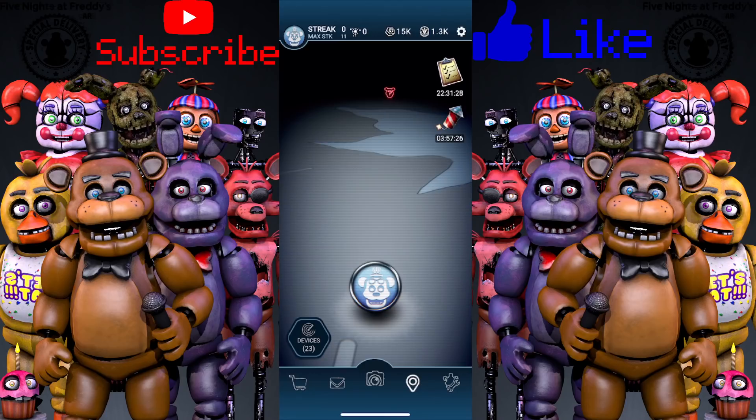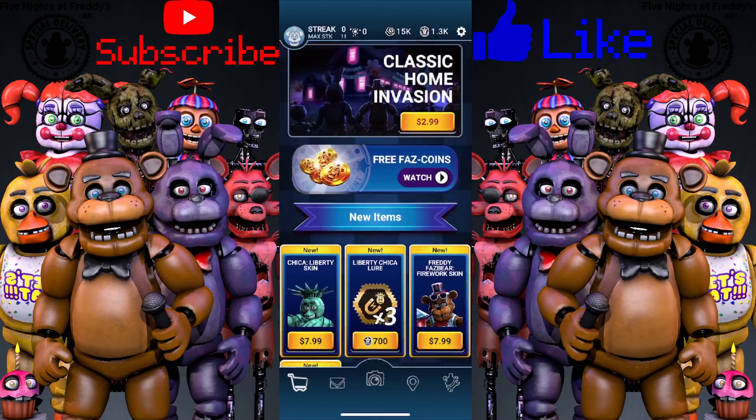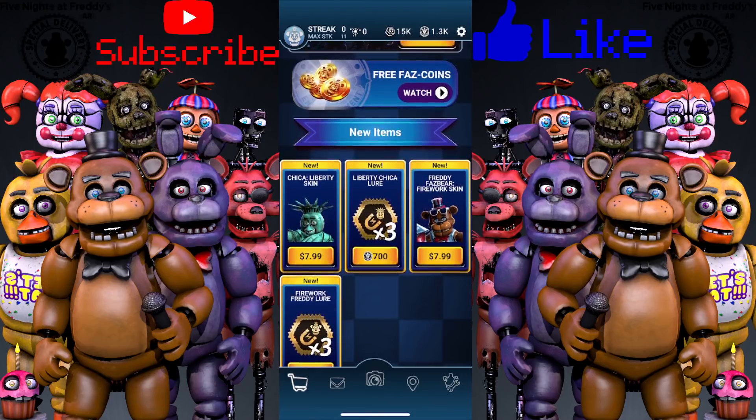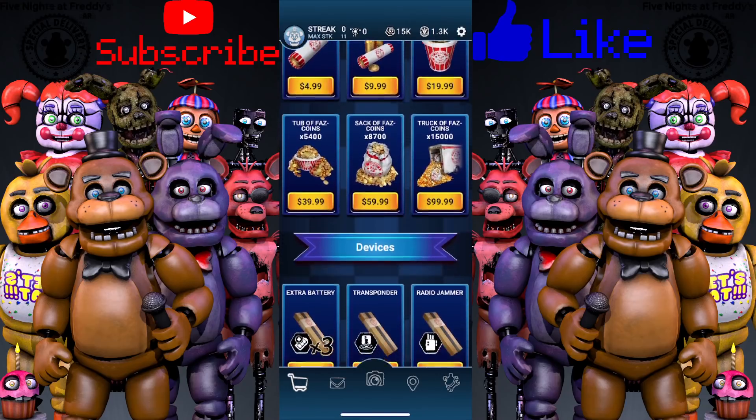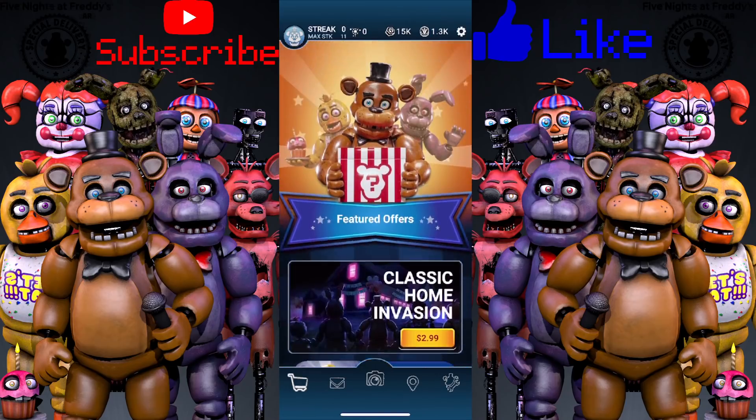The Fourth of July event is going on right now, so if you want to check it out, hop on FNAF AR so you can try to catch a Firework Freddy Fazbear or a Liberty Chica. It does look like we'll be getting one more character in this event.